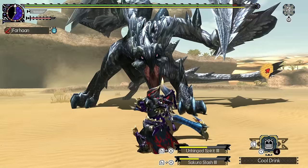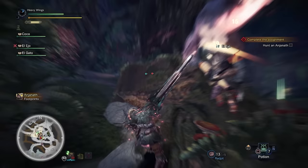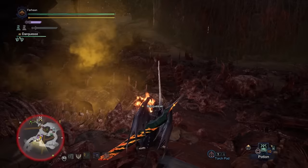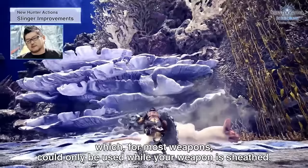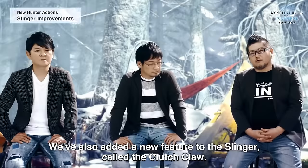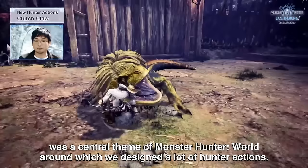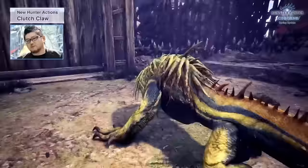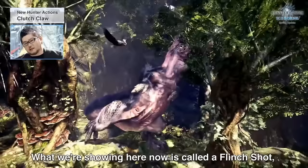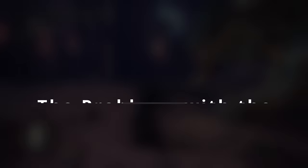Generations' various hunting styles could be powerful, but those who wanted standard combat could use guild style. Making a gimmick optional means those who dislike it can ignore it and still have a good time, while those who like it reap additional benefits. It's a very difficult balancing act that World achieved with the slinger. So, Iceborne gets announced and one of the things they announce is that all weapons can use the slinger unsheathed — great change! Then they announced the clutch claw, a new expansion of the slinger that allows you to grapple onto monsters. Let's cut to the chase: I think the clutch claw is a terrible addition that ruined the entire game.